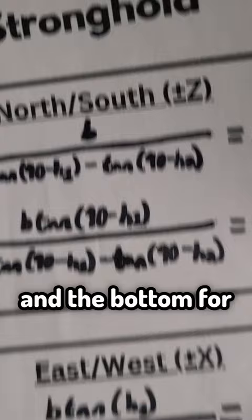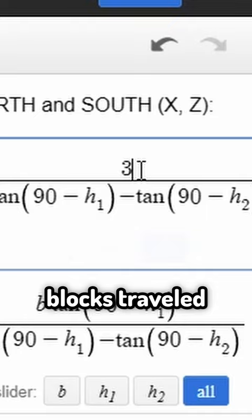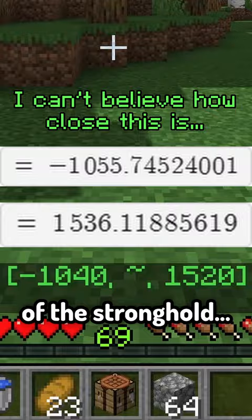Now, grab a piece of paper and pause the video to write down these formulas. Use the top set if you travel north or south, and the bottom for east and west. Using Desmos, please make sure you're in degree mode. Plug in B for the blocks traveled, and H1 and H2 for your yaw values to get the x and z coordinates of the stronghold. Dig straight down, and...